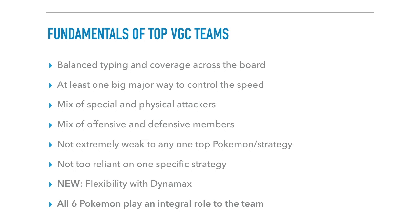So what are the fundamentals of top VGC teams? Top VGC teams will have balanced typing and coverage across the board — none of their Pokemon are all the same type. You have good offense, able to do at least neutral damage to every type, and resistances to every common type. You typically want speed control — at least one big way of controlling speed, whether that's Tailwind, Trick Room, Thunder Wave, or Icy Wind. You want a mix of both special and physical attackers, as well as offensive and defensive members.